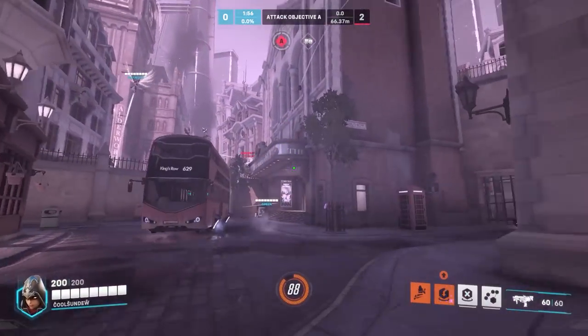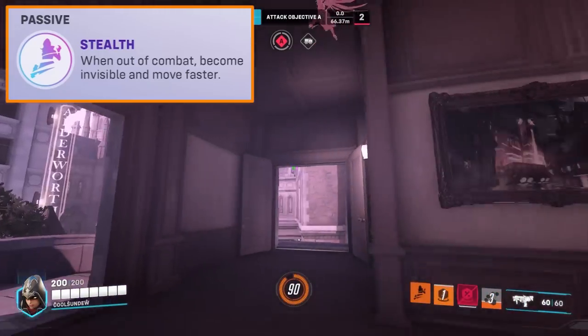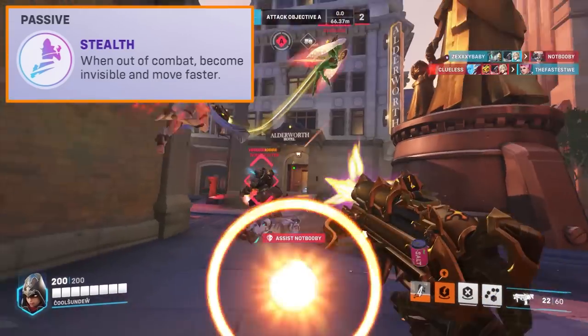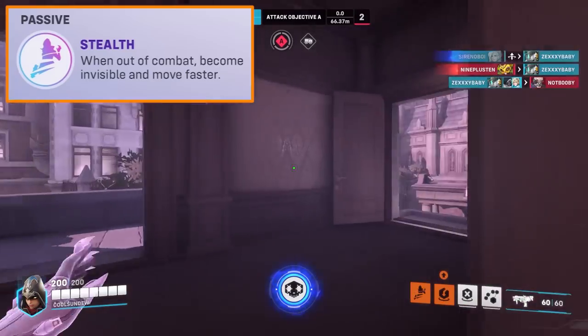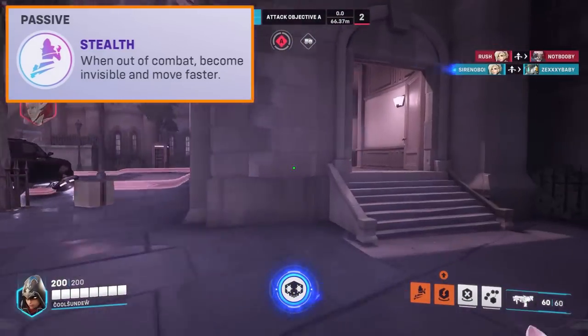All you have to do is teleport away, put your translocator down, and get back in the fight. Sombra's stealth ability is pretty important to her kit, allowing her to get behind the enemy undetected to apply her hack and focus fire, so it's definitely a nice change even though it gives less autonomy to the player. As the player, you can still wait and get ready for the stealth to activate, but you definitely can't press a button to start going off. This is definitely a net buff for the stealth ability, since you won't have as long of a cooldown to get into your stealth form, and if you get knocked out of it, you'll be able to get back into it really quickly.